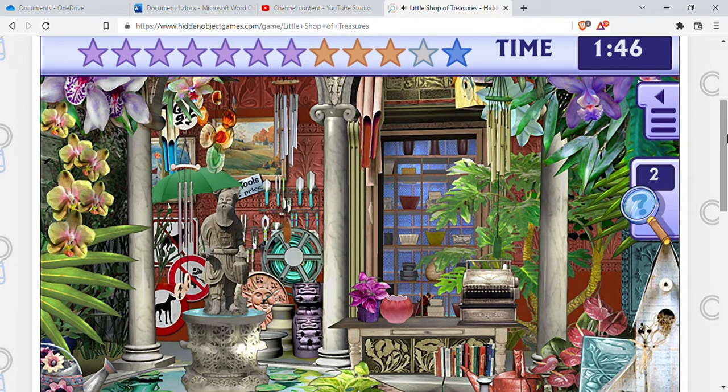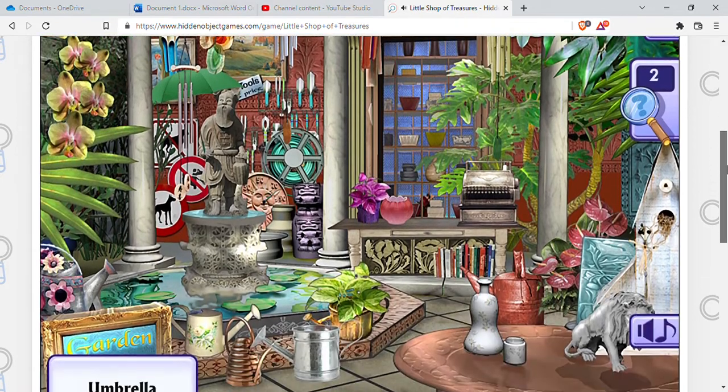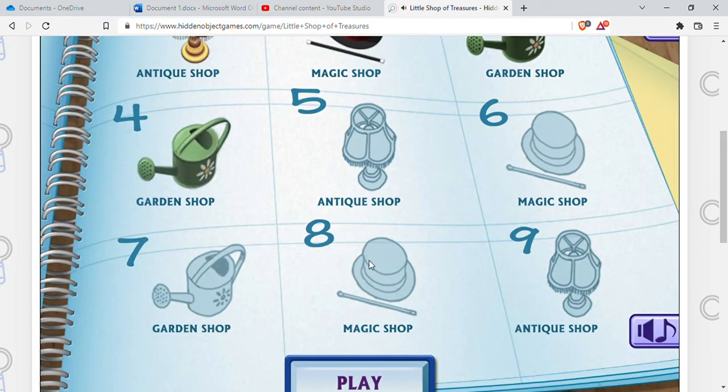I'm looking for an umbrella — umbrella, where are you? I'm just gonna use a clue. Oh, it's green and it's open — I was looking for one that wasn't open. There it is, right there. That's that level — and yet another garden shop.